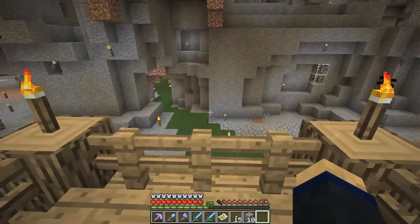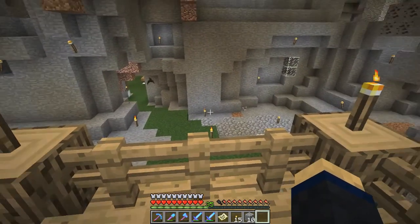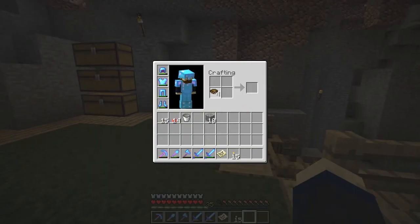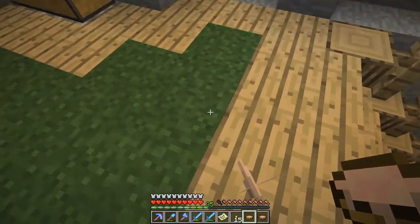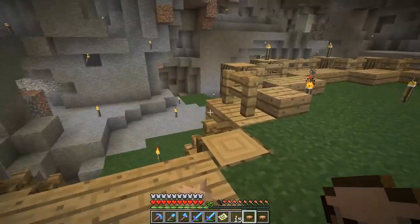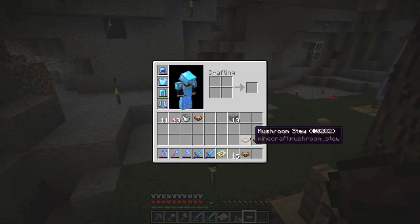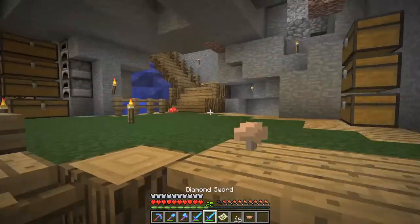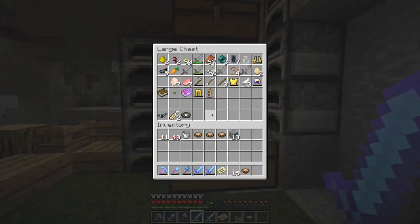So, I decided what we're going to do today is start off with some enchanting. Then I'm going to go off-camera and get a ton of sand — and when I say a ton of sand, I mean enough to build that big fish tank. Then we'll build the fish tank. I'll build it off-camera.